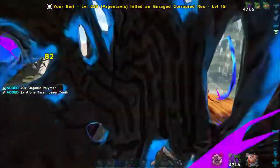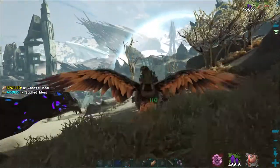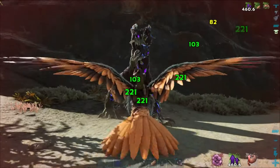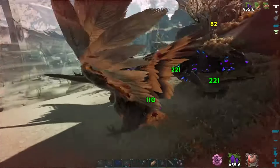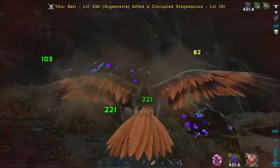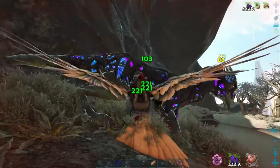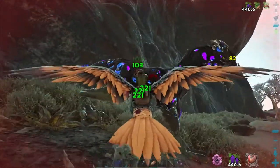Not flying anymore. We killed the Corrupted Rex — great. Did it leave a bag behind? I might have to deal with this stego. I want to get rid of this Rock Drake. Stego down. Rock Drake, go away. The Rock Drake was doing 82 damage — must have been getting a boost from the enraged Corrupted T-Rex.